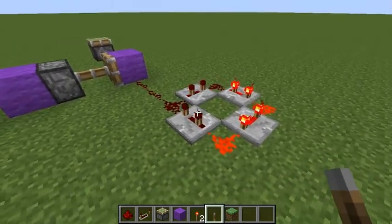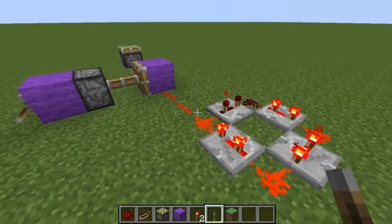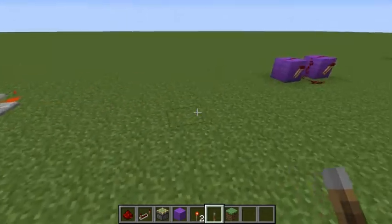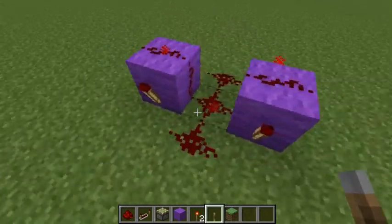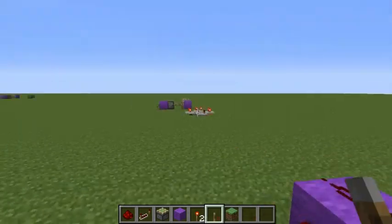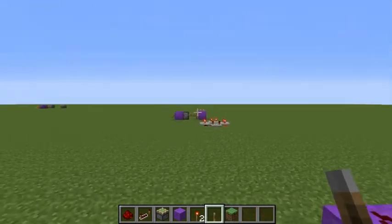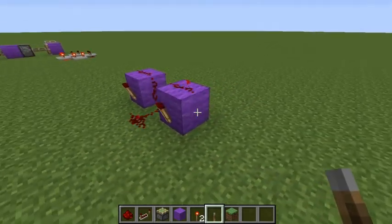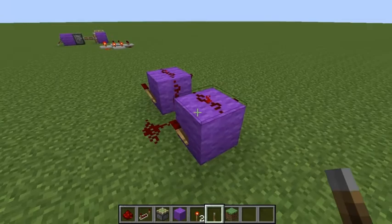I'll show you all my top three and after that I will show you how to build them. So number two will be this one right here. If you need to start/stop this, you also need to add something like that start/stop system. If you try to put a lever, button, or anything like that on this, you will also block the signal.